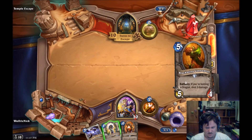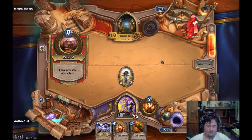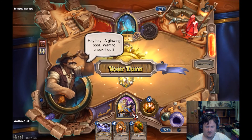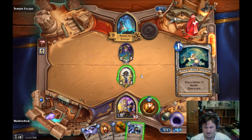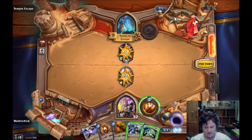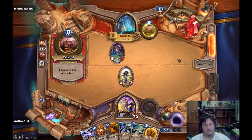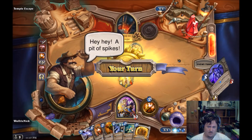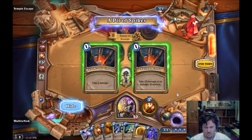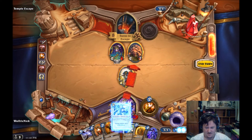Draw me a card - can't kill me, I can heal it up, I can draw a card. Right away. I'll take the card, thank you very much. Two-seven - get rid of that with Shadow Word: Pain. Let's swing across again - we still take the damage, that's not fair. Get rid of that.